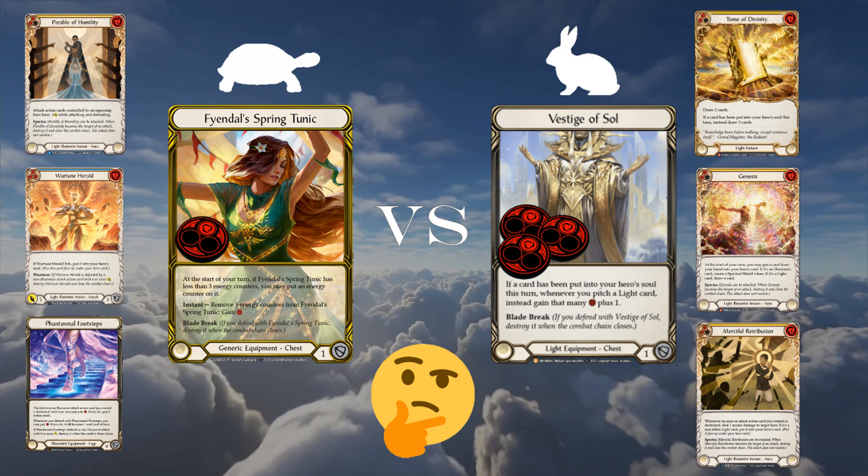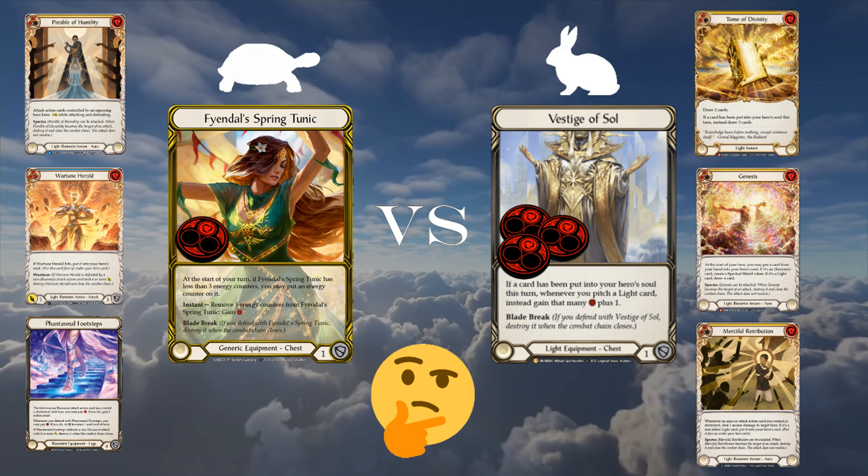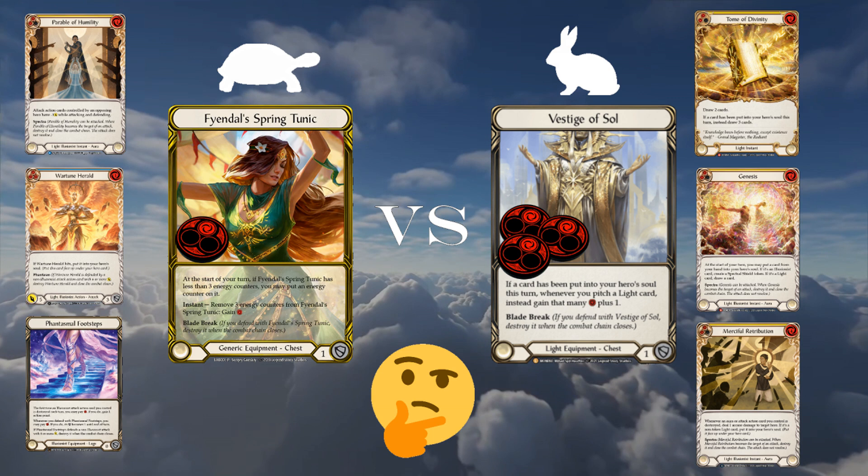This can help you play more attack cards like Wartune Herald or other two-cost heralds, or even make a Spectral Shield to help get a bit more life gain and damage done to your opponent.